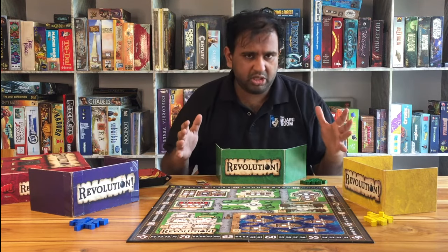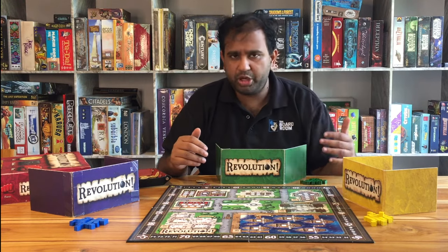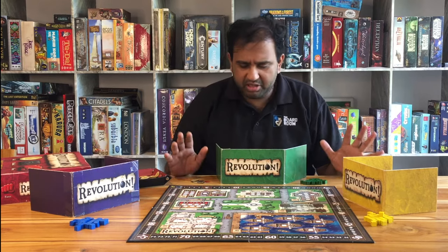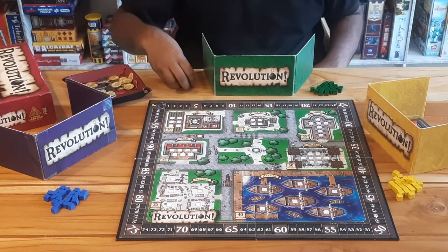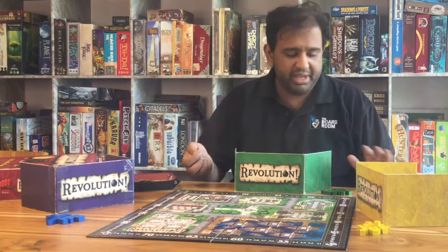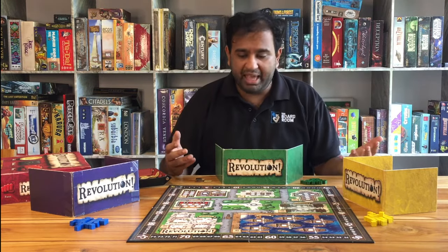There are no turns in this game — everyone plays simultaneously. Each round has several phases that you go through together. The first phase is called Espionage. In the Espionage phase, you lift your screen or simply reveal all the resources you have available for the current round so that every player can see what you're going to be bidding with. That's all there is to it.